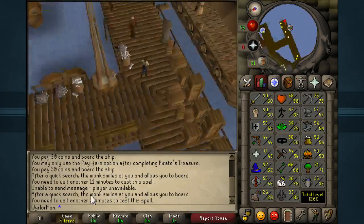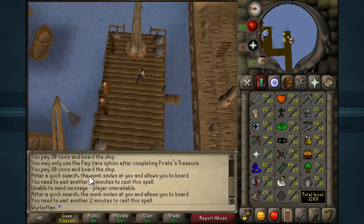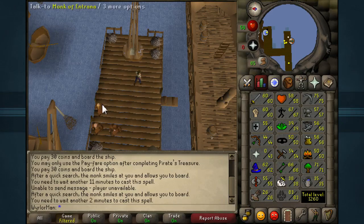That's really it. The skills required to complete the quests — Enlightened Journey, and then the quests up to and including Troll Stronghold — I believe the only major ones there are 36 Crafting and 30 Farming. So once you have those quests and skills completed, you are ready to start Hot Air Ballooning.